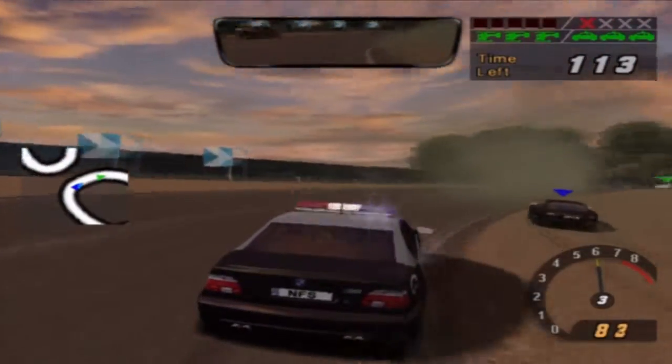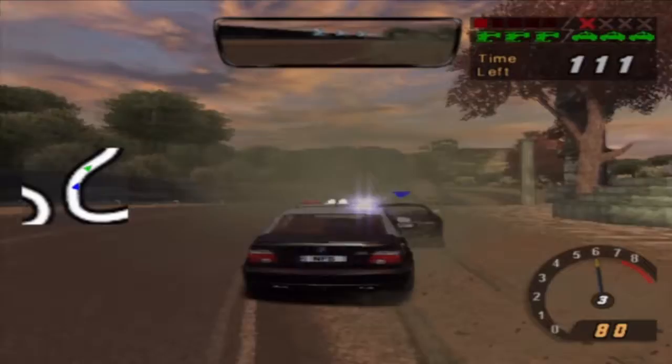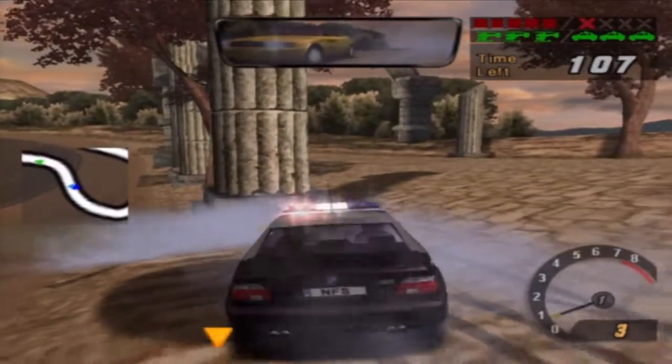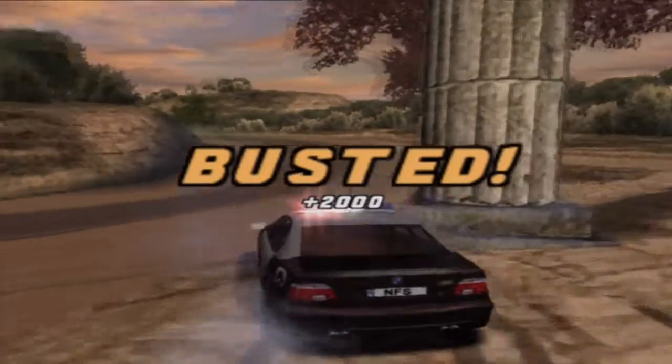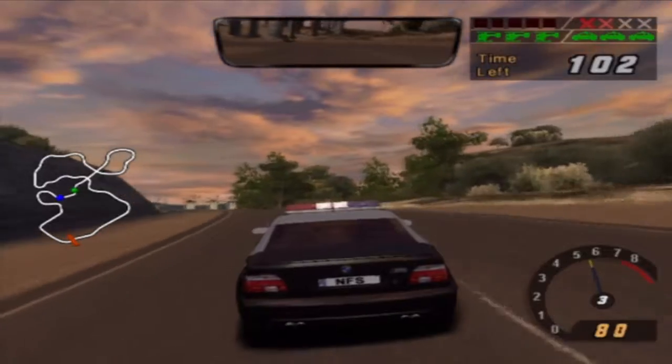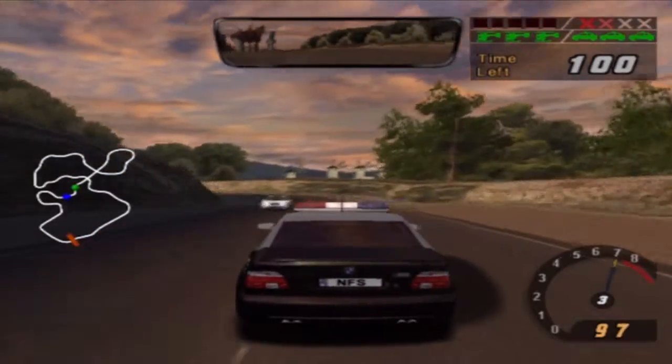Commencing pursuit. Vehicle is a Black Jaguar XKR. County, all units — 46 in high-speed pursuit. Vehicle is a Black Jaguar XKR. 46 County, outstop the Jaguar XKR. Copy, 46.